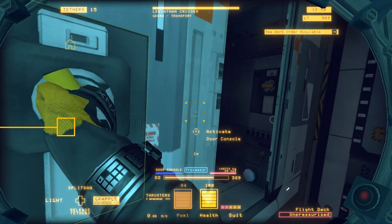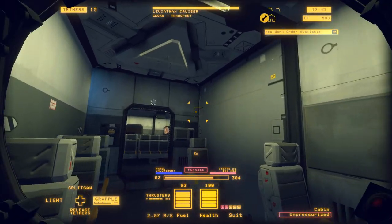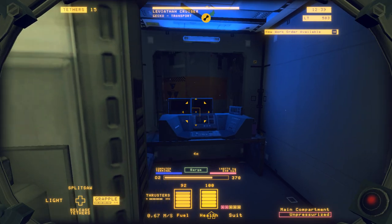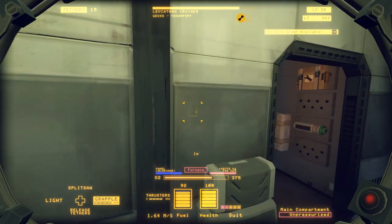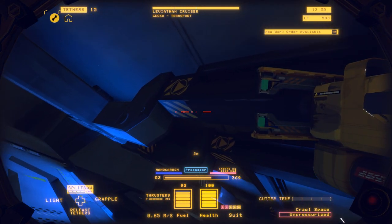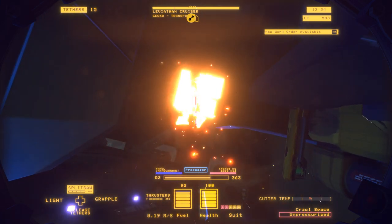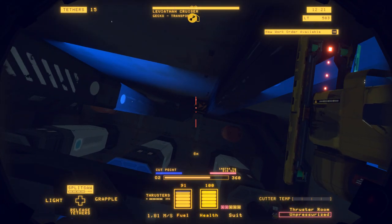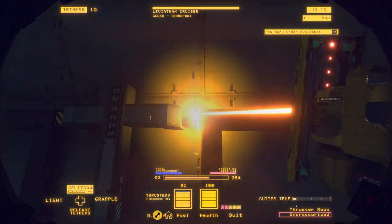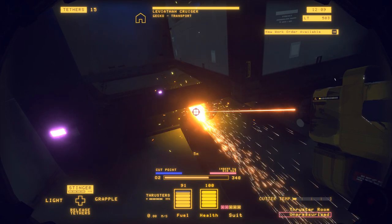Here's the reactor — that huge thing over there — so that thing needs to get disassembled. Here are the crawl spaces. First plan: get some of these things dismantled, then I can start taking off chunks of the ship, which will make it significantly easier to get rid of these parts so that I can actually access the harder to reach parts and importantly get the reactor out, ideally before it melts down.